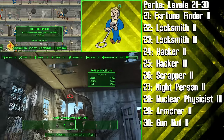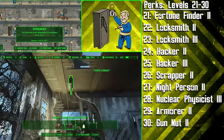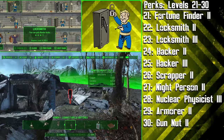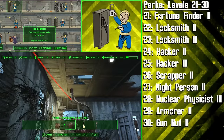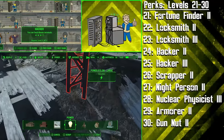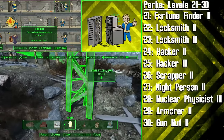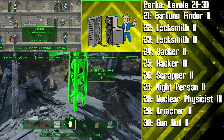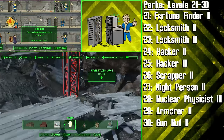Following Scrounger 2 we're getting the second rank of Fortune Finder, again adding to the amount of caps obtained during your playthrough. Then it's the second rank of Locksmith, and then the third rank — we're definitely not going to get the fourth. With three ranks of Locksmith, the Tinkerer will be able to lockpick her way into anything in the Commonwealth unless it requires a key. At levels 24 and 25 we're getting the second and third rank of Hacker, again avoiding the fourth, and now we can hack into master level terminals. Being able to hack and lockpick her way through anywhere, the Tinkerer will have access to a very large amount of useful junk, weapons, armour, ammunition and other valuables.